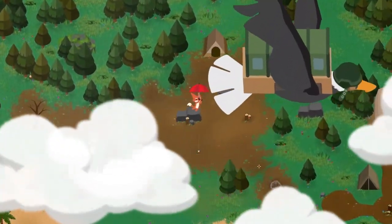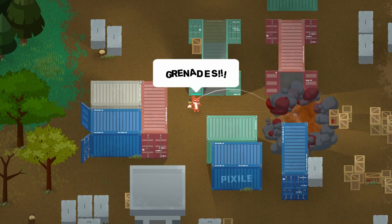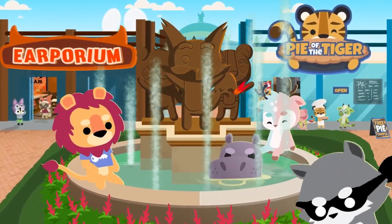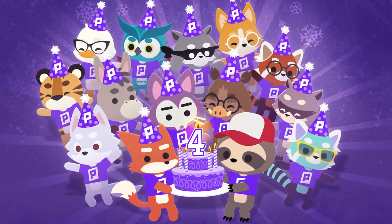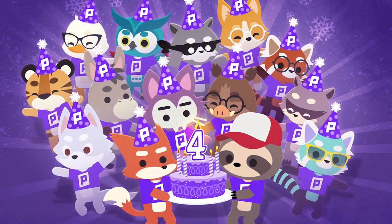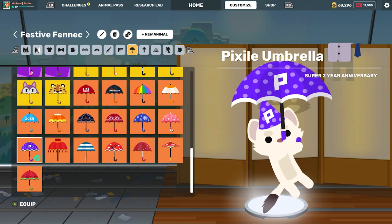It's hard to believe it's been four years since Super Animal Royale was released into Early Access. Four years is enough time for college students to form lifelong friendships, and we've formed a similar bond with so many of you in our community. We just wanted to express a huge thanks to Super Animals new and old for enjoying and supporting the game over the years. To celebrate, input the code BIRTHDAY in the coupon code field accessible from the game's main menu to redeem four unique cosmetics.